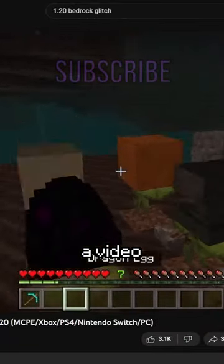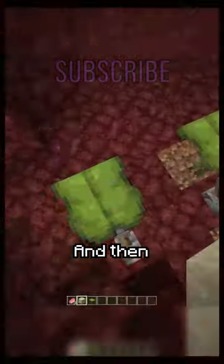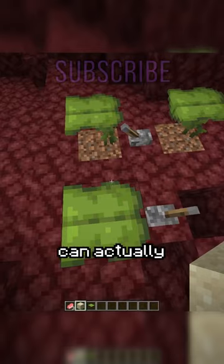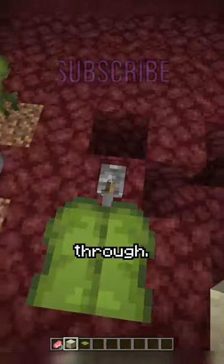When I stumbled upon a video talking about a sand dupe for Bedrock Edition, me being me, I decided to see if it worked on Java. And then I found it. Apparently drip leaf can actually be powered by redstone, and for some reason it stops anything from falling through.